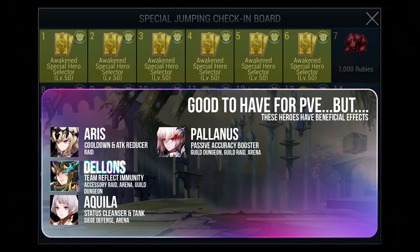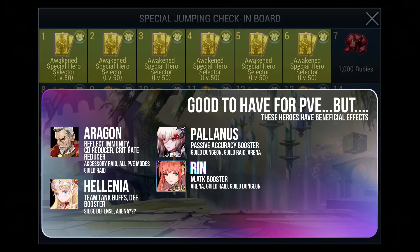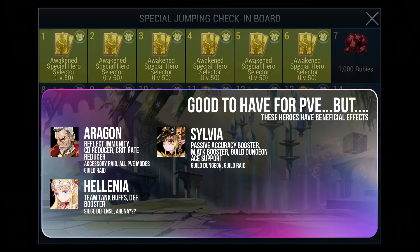Hellenia boosts accuracy rate and is a potentially usable hero in Arena, while Rin boosts magic attack of allies. But here's the thing — there are better heroes than them, and those heroes are normal heroes. Aeris and Dillon's most useful aspects are combined into Aragorn's passive, who even reduces enemy crit rate. Hellenia is far better than Akilah, offering a lot more including reducing enemy attack sets and providing HP shields. Rin and Palenus' usage in PvE is also unnecessary as Sylvia, with her exclusive item, provides higher buffs and can reduce enemy defense and increase damage inflicted on enemies.